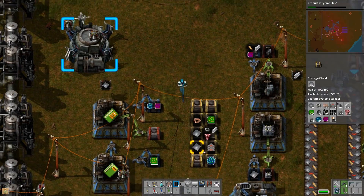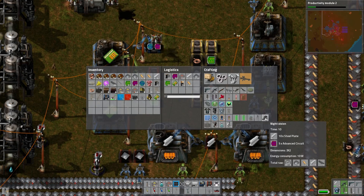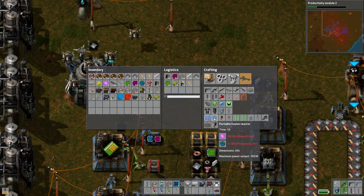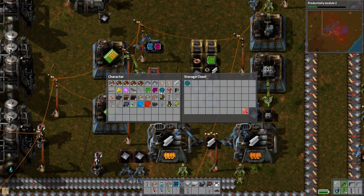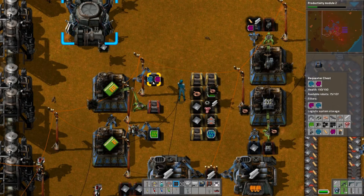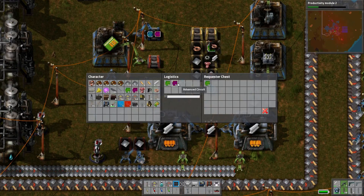How are we doing on the engine things? We have a bunch — we might want to make an exoskeleton before we go. Six processing units — we have some. Let's make it, it's kind of cool. We have the laser defense. I kind of want to port the fusion reactor but it takes 30 alien artifacts and 100 processing units — that's not going to happen right now. You're missing advanced circuits and effectivity modules.